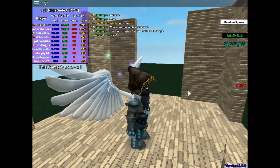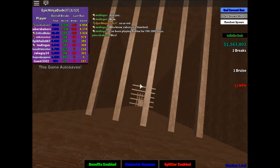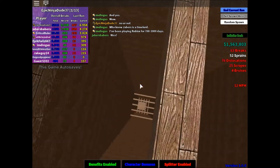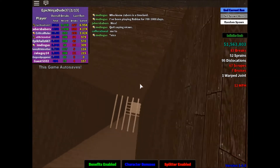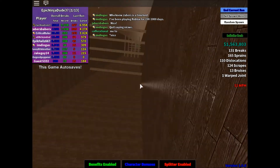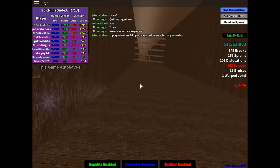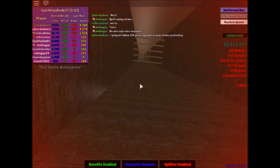Giant trap — is this a giant place for a giant living? Mom! 110 dislocations — not too bad. 101. Never mind. Why does it keep going down? Is the dislocation getting back in place? We got 9,000 cash.